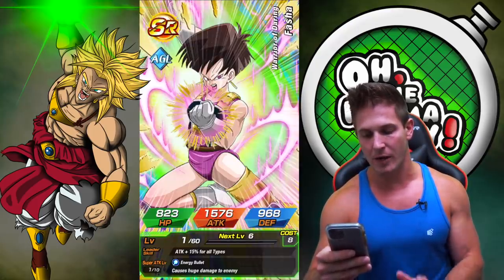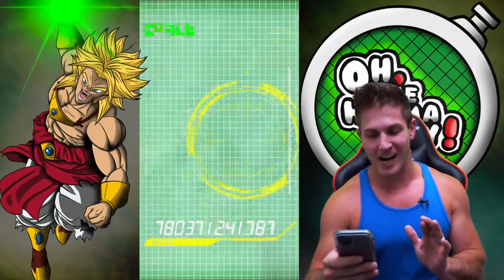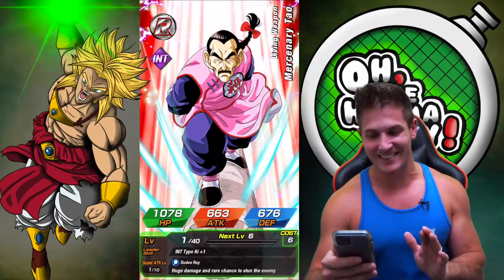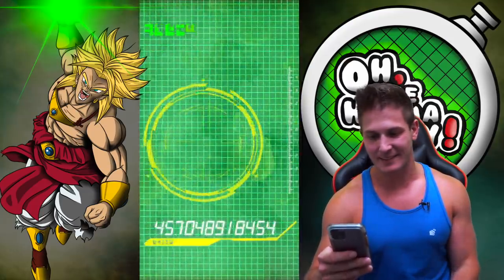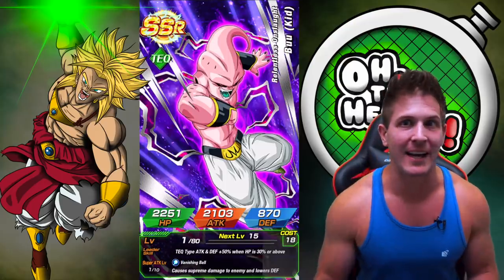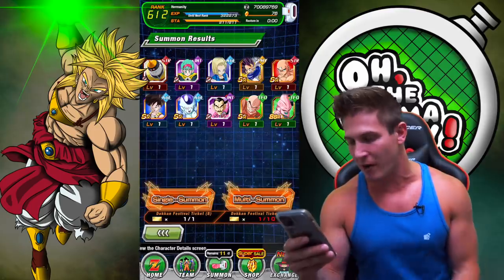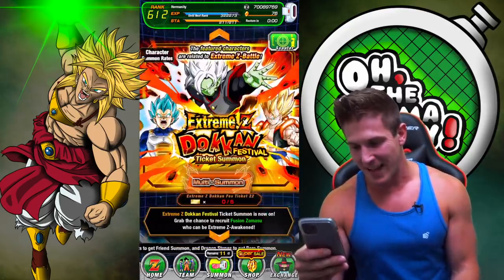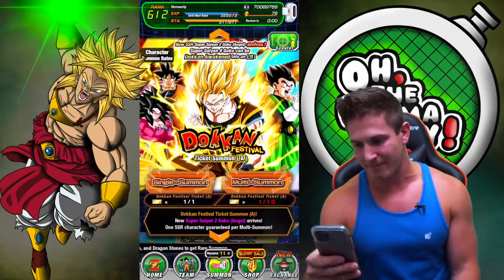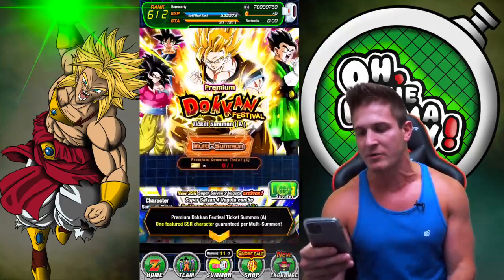All we want is the new Vegeta. Fingers crossed. Mercenary Tao — we don't care about him. I know why I'm getting all these Buu units, but seriously, I have them all. I don't even care — I got 50. I got 76 stones left. We're doing one more right now on the Vegeta banner, so whip out your phones guys — we're not going to give up like that. We're always down for one more.